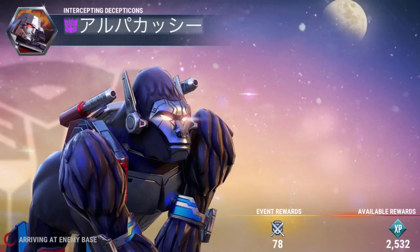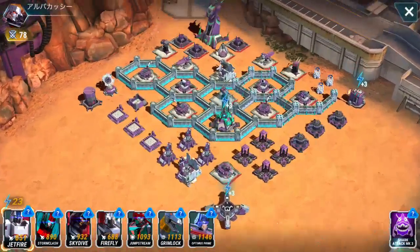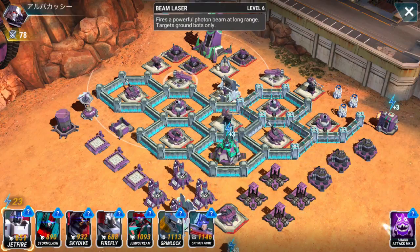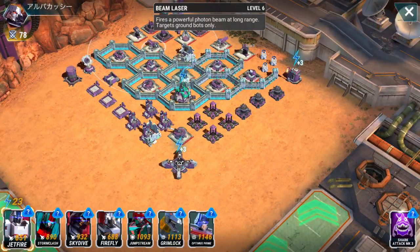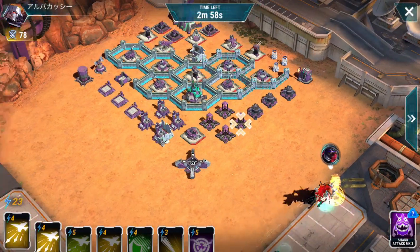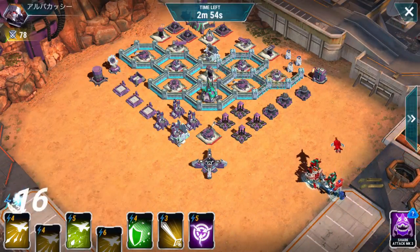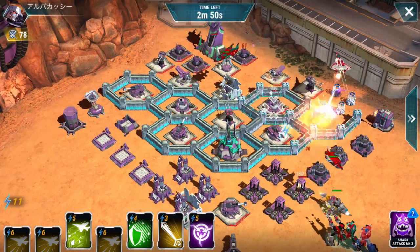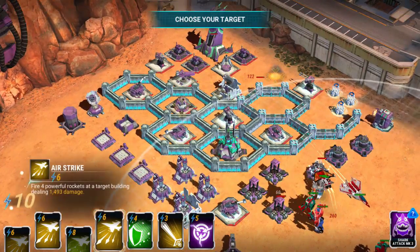Look at that Optimus Primal — that's a good-looking bot. So what do we got here? We got a couple of level 8s — they're all level 8s. This is perfect, because my Firefly isn't quite 40 yet, but he can handle those level 8 mortars just fine. We're going to send him over there, send Storm Clash, and send Jet Fire to go get that laser cannon.